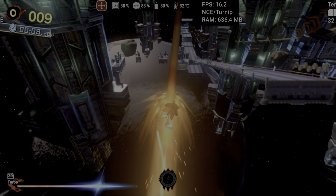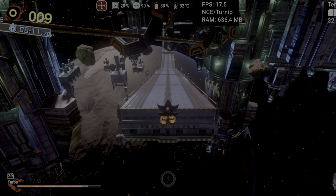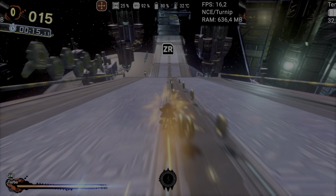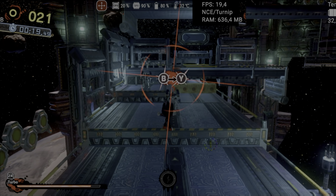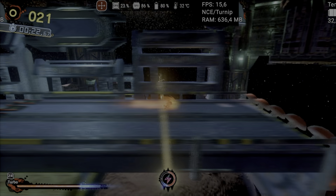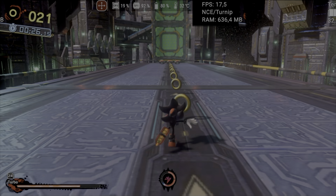As for Shadow Generations, unlike the Windows version, there weren't as many crashes, but the game still had graphical issues, mainly with lighting and some objects. The rings, for example, appear with gray or black colors in some areas, making them hard to see. Also, even running at 720p, the game had moments where the FPS dropped drastically, going below 10 FPS, which significantly affected the experience.